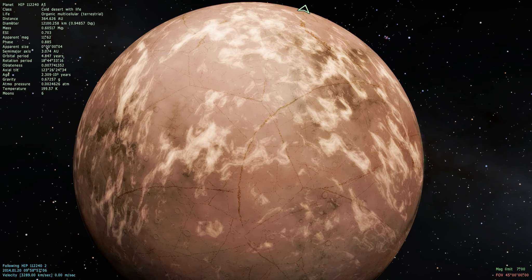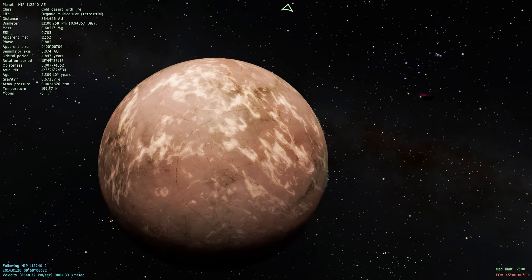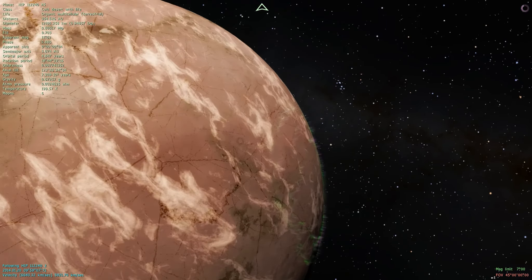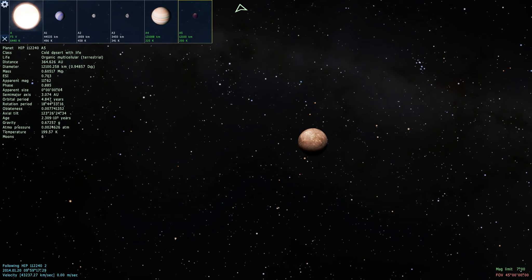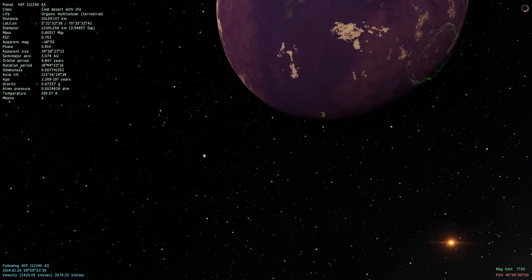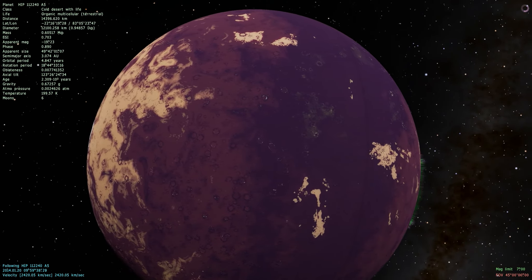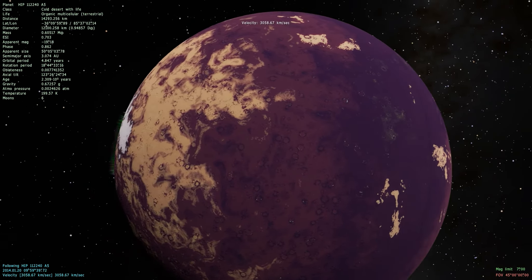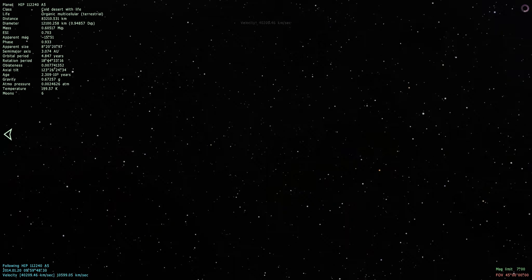If you look at the bottom of your screen it'll tell you how far away it is from Earth. Now this planet doesn't necessarily exist — like I said, Space Engine randomly generates planets because we've only seen so far into the observable universe. This is actually a system that has two planets with life, and a nice little asteroid-looking moon. That's pretty cool.